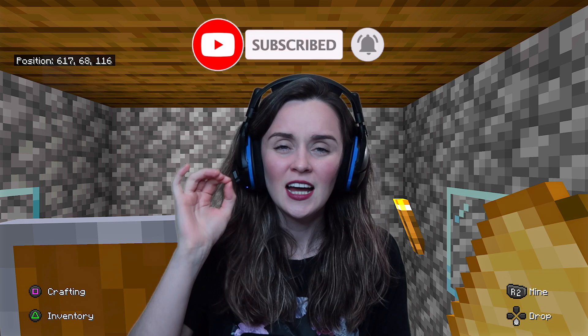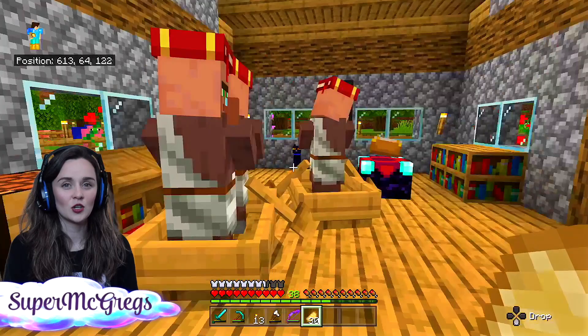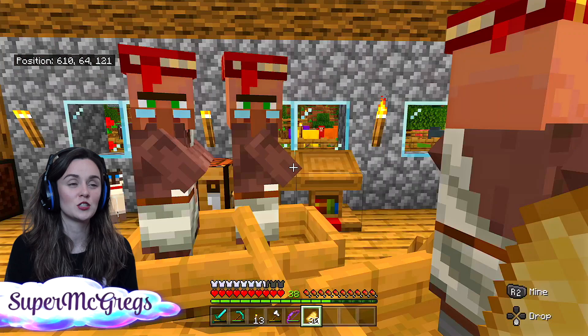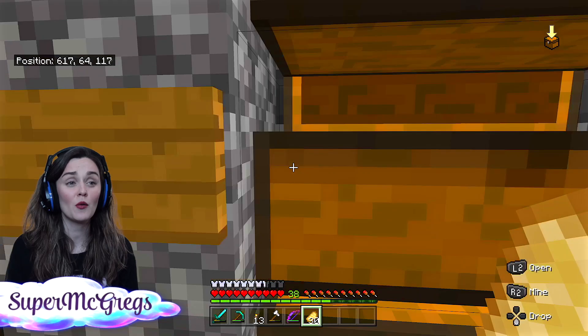It could take a while to get there, but I'm determined. So these librarians I kept in here because I didn't want them to get murdered. We have this guy who has respiration, which could be very useful for when we go to the ocean monument. And then this guy has mending. I've already bought one mending. So we're gonna do a bit of enchanting today.